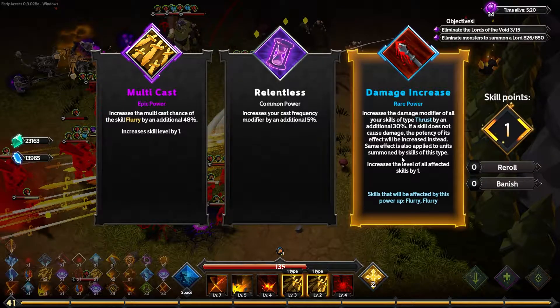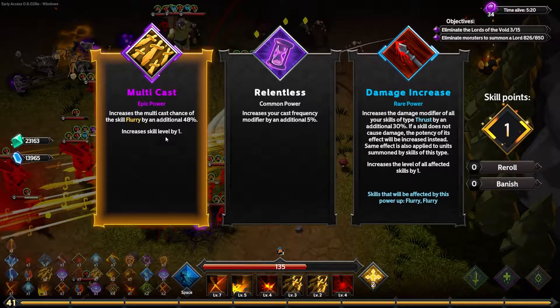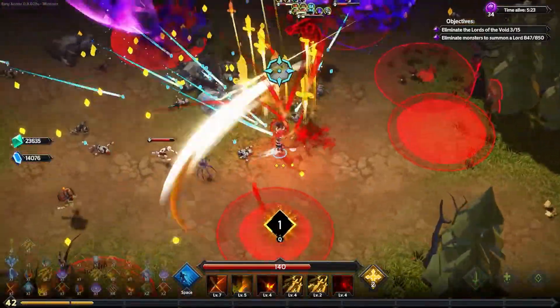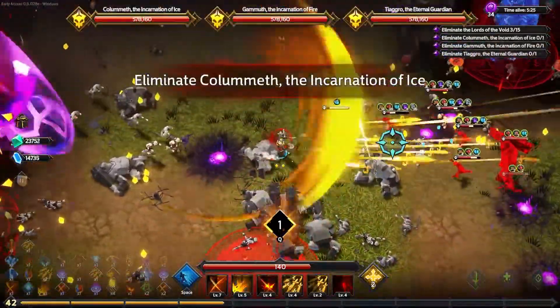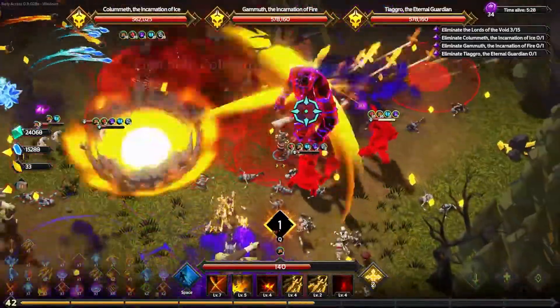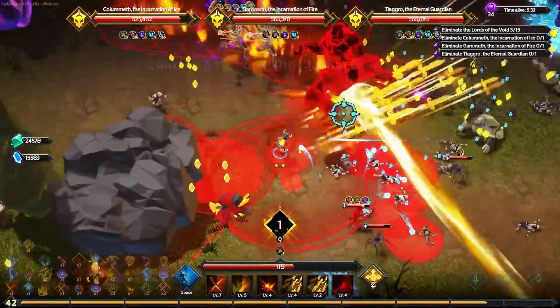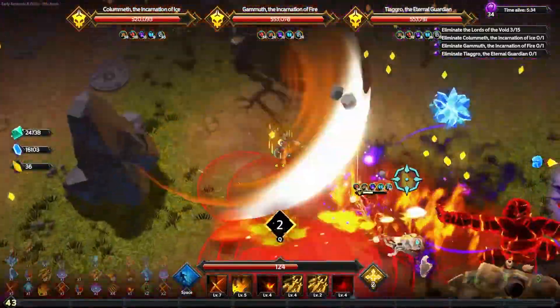Vicious strikes is nice. I think damage of thrust is better than a multicast. Now multicast is better because we might replace a flurry — I don't know. We don't really care about its damage. We could replace double slash with flurry.